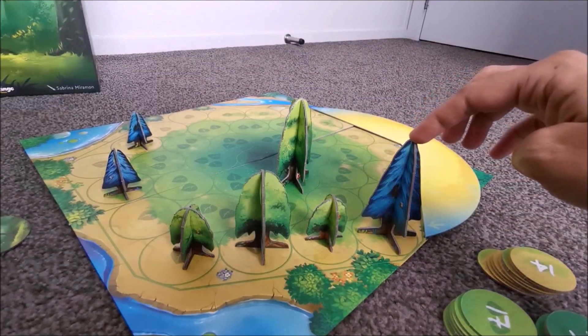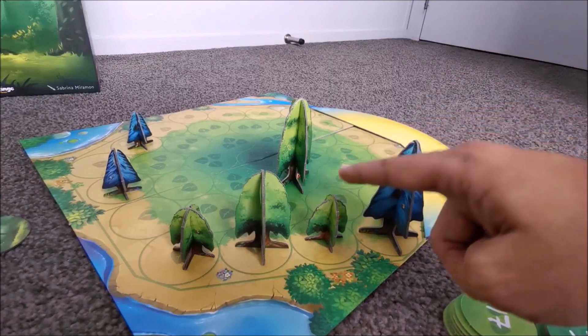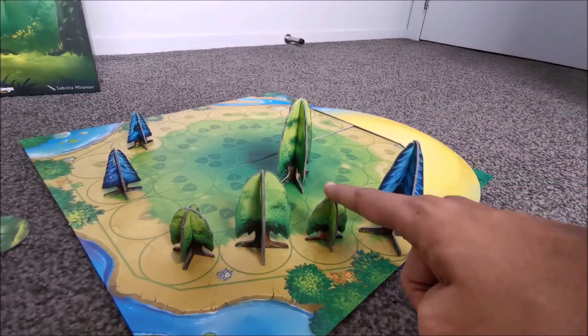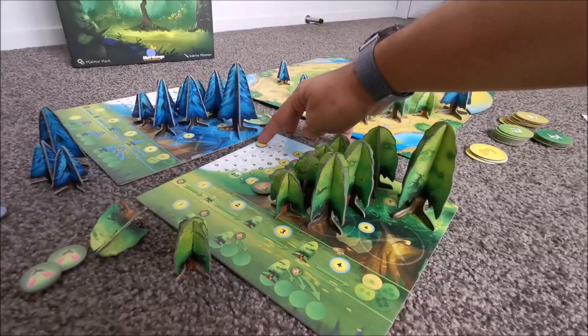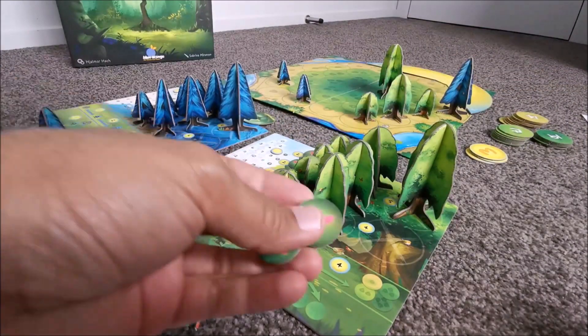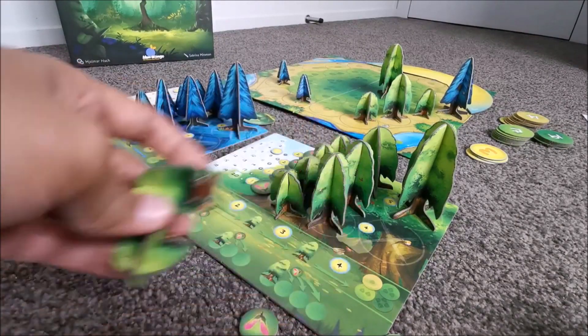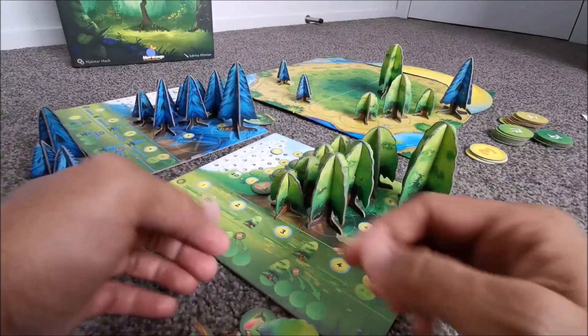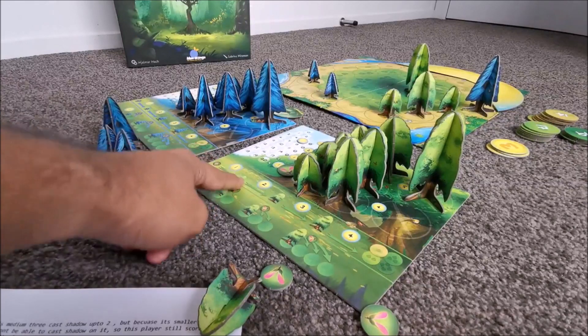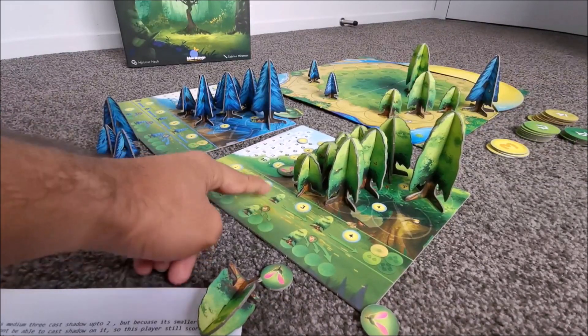If the tree placement was like this — a large tree directly exposed to the sun gets three points, but a tree in the shadow of that large tree won't get any points. On your turn, using light points, you can either plant a seed, grow your tree from size to size provided you have that tree available, or purchase seeds or a tree from the player board.